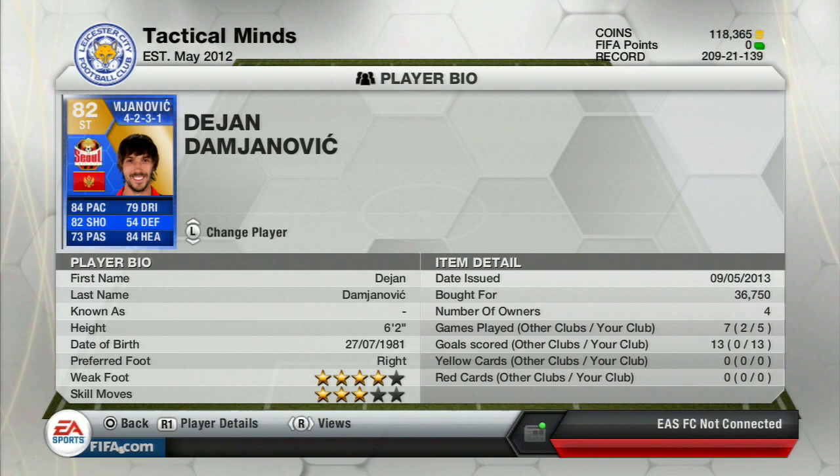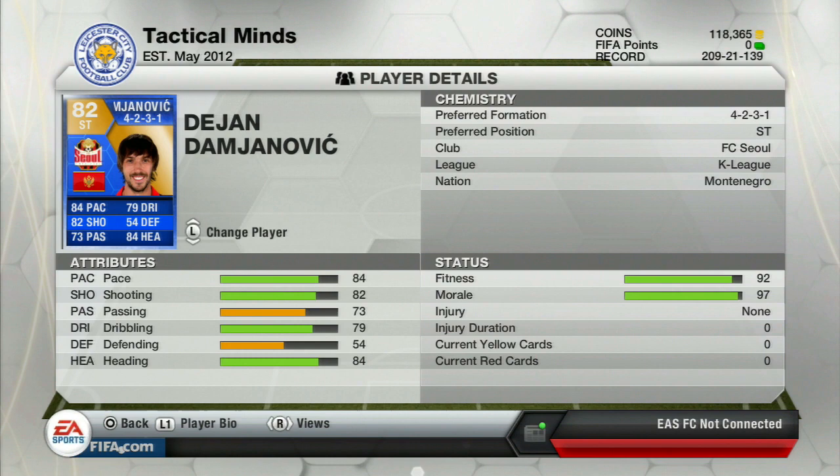Hey guys, it's Harpstar and welcome back to another FIFA 13 video. Today I'm bringing you guys a Team of the Season review on Dejan Damajanovic — it's such a hard name to say. Let's get a look at his card stats: he's got 84 pace, 82 shooting, 73 passing, 79 dribbling, 54 defending, and 84 heading. I bought him for 36,750 coins. He's got 4-star weak foot and 3-star skill moves. He plays for FC Seoul in the K League and his nationality is Montenegro.